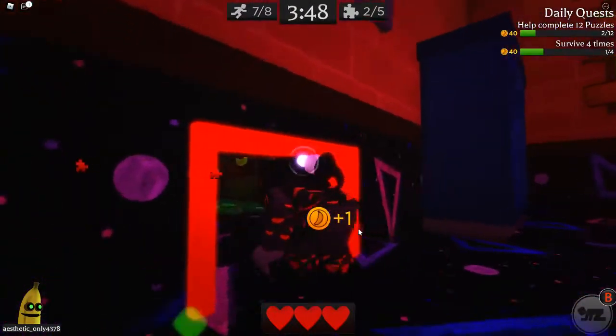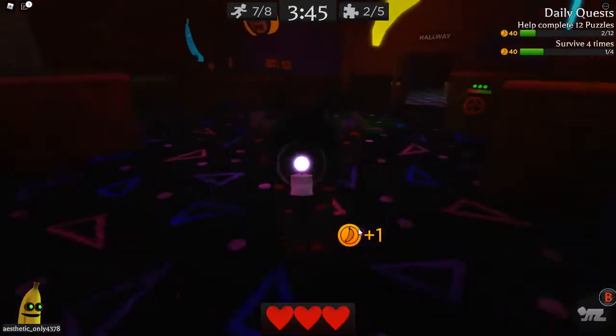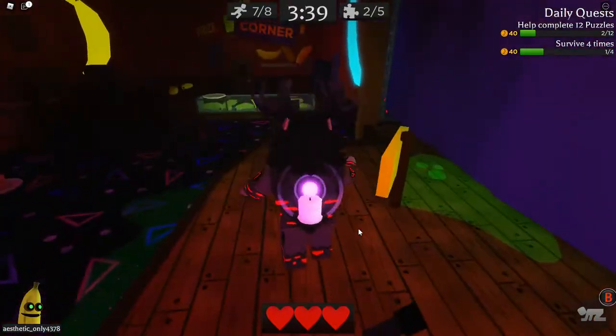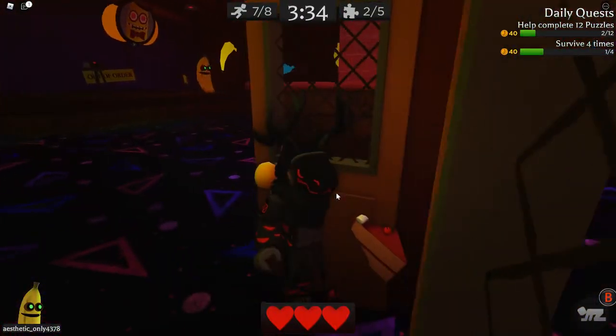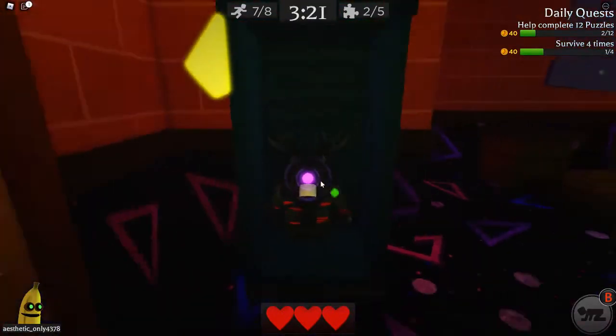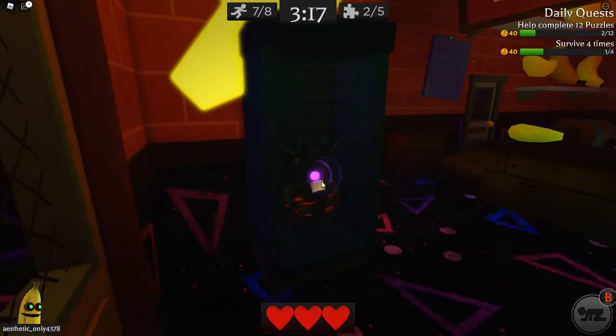And then if you do a task when the exit gates open, it actually increases the time left, because you don't want to decrease the time — if it gets to zero, then everybody who's still on the map dies, like the endgame collapse in Dead by Daylight. It's quite simple, really. These lockers you can just kind of stand in and hide, and the banana can't see through the door.